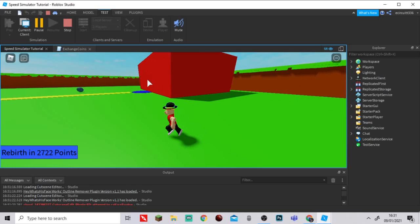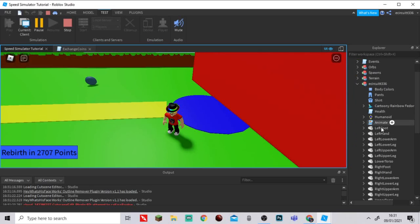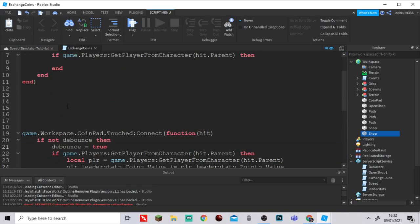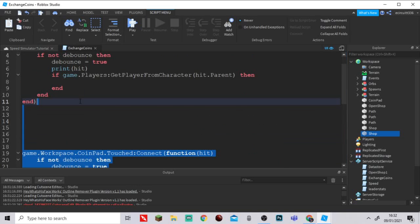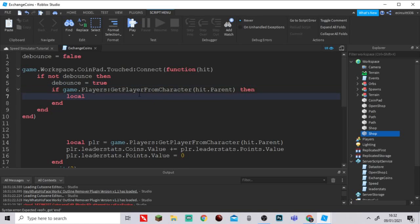Either way: when your right foot touches it, it gets hit.Parent which is your player model, and the game gets the character from that model. Your actual character is under Players — that's what that line does. Now let's get back to what we're actually writing. We'll declare: local plr = game.Players:GetPlayerFromCharacter(hit.Parent) — this turns that expression into a variable so we don't have to keep typing it out.